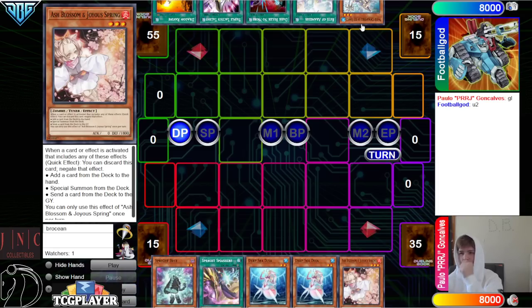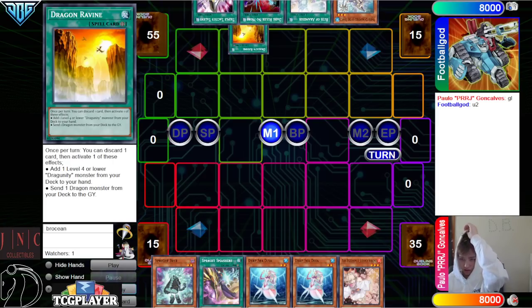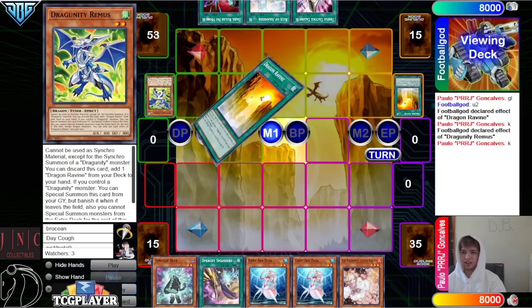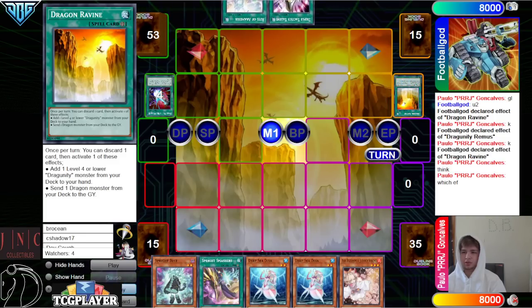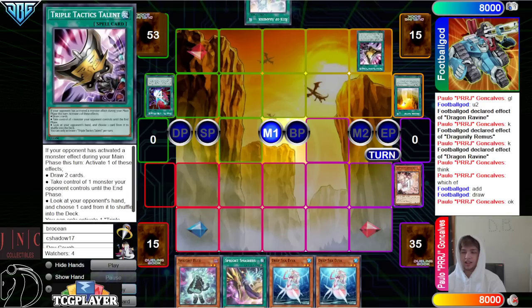Could be worse. They have Temple, Rite, Dark Ruler, Talents, Ravine. So they're going to activate Ravine effect, discard Temple, go search Remus. Remus effect, discard, go search Ravine. And then activate Ravine effect, discard Dark Ruler. And then they're going to use the effect to add Chain Ash. Activate Talents to draw.